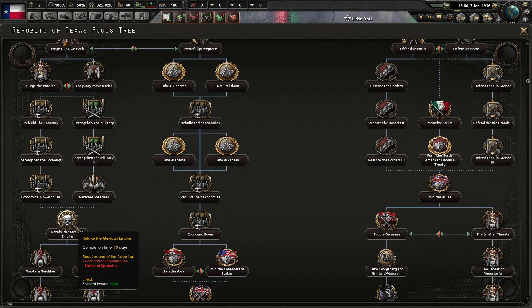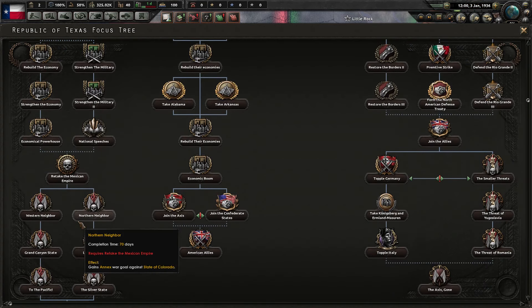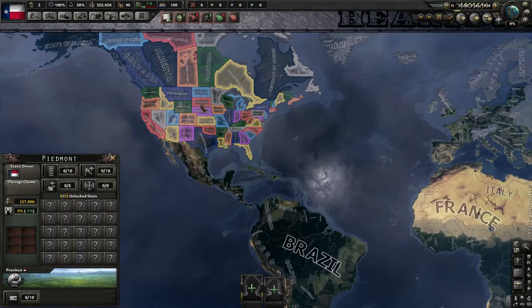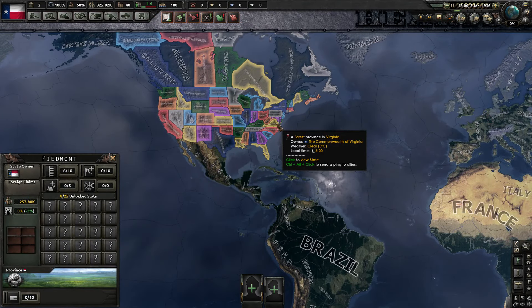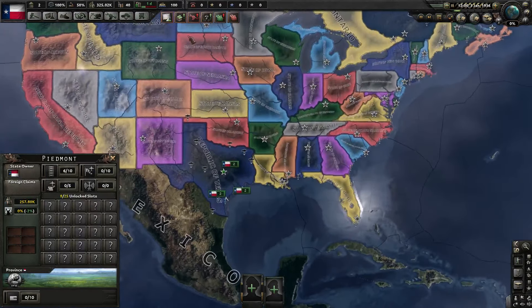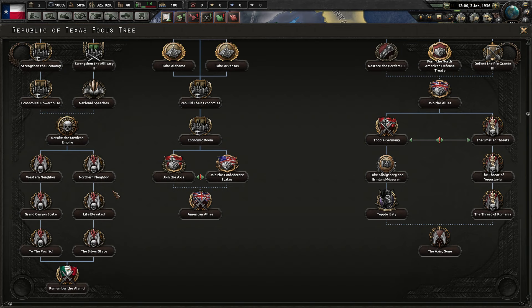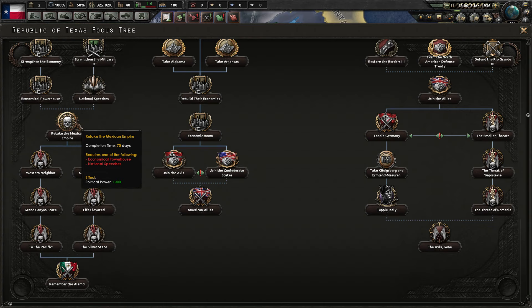So you get a lot of manpower with this option, which is very useful in this mod. We're going to be going down this one. Then you get to retake the Mexican Empire, but that doesn't make sense because I'm playing on the version that is just Canada and the U.S. So that's not the most useful. And then you get a bunch of annexation options and another event regarding Mexico, which doesn't exist. There's also political power from one of these, so it's not entirely useless.